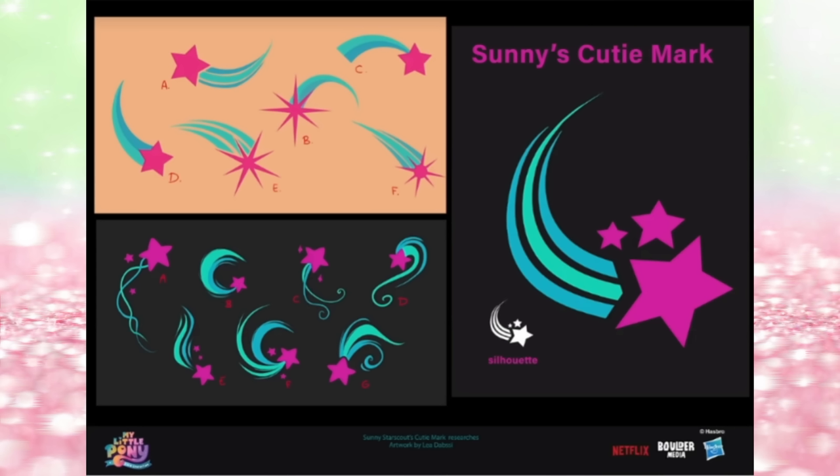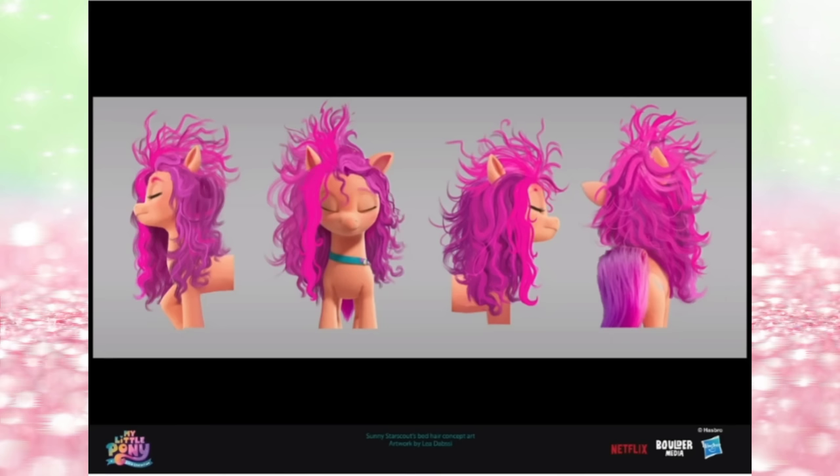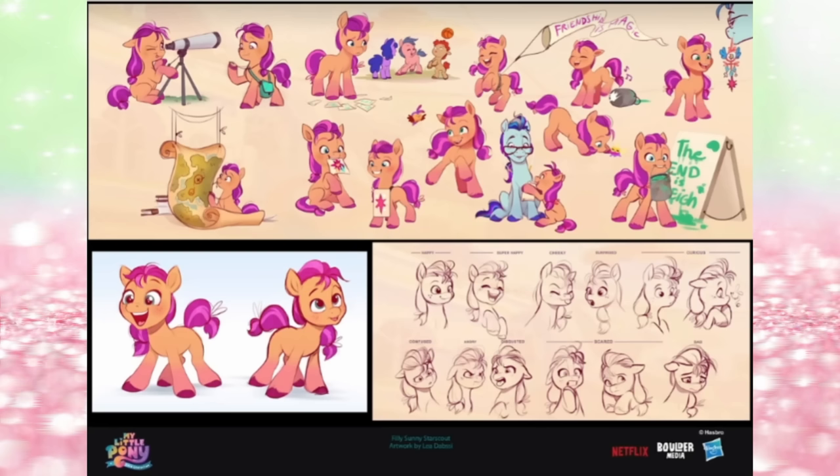Here we have all the variations of Sunny's cutie mark, all looking basically exactly the same. Messy hair Sunny is basically like messy hair Anna from the beginning of Frozen — they just completely copied the idea. Baby Sunny! She's so cute. I didn't actually particularly like how she looked in the film — the head looked too large. But in this art she looks so much cuter. Kind of her and the little playing ponies in the background — very good proportions. There are all her little expressions. She's super adorable.